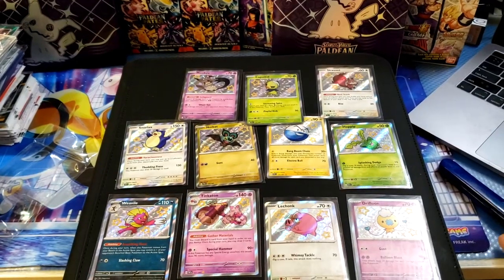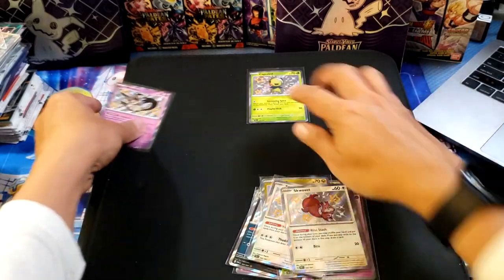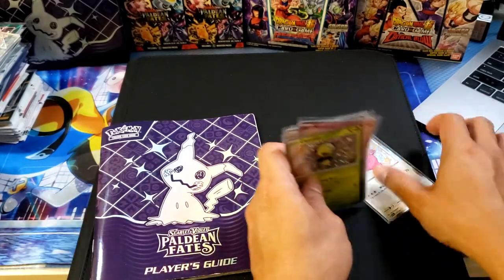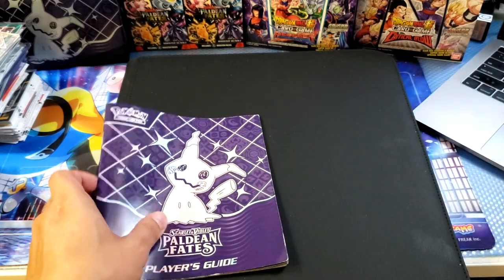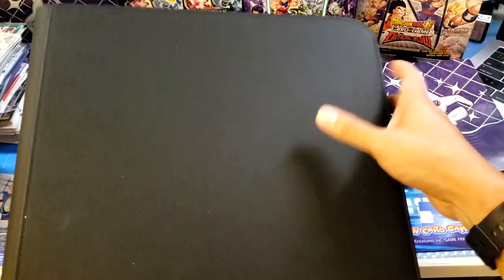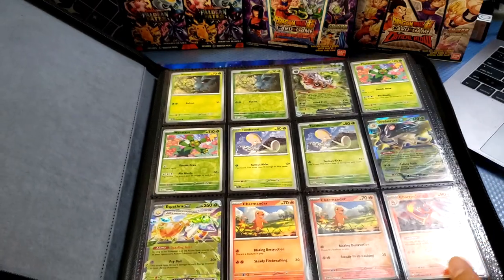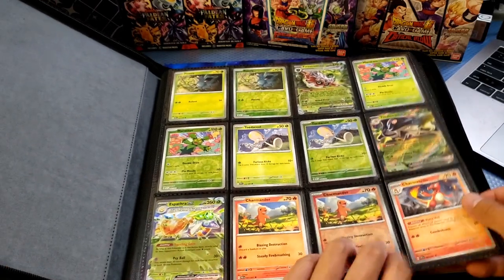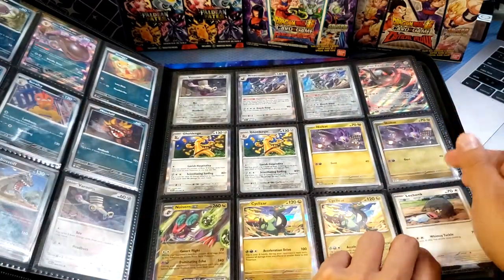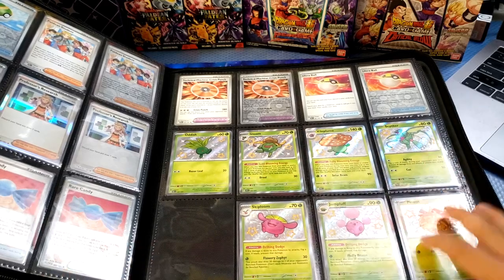We're going to place them in the binder now. These 11 cards go into this checklist binder which you get from the Paldean Fates Elite Trainer Box. The total binder set cost me around 11,000 Hong Kong dollars, which is about 1,200 US dollars. There are 12 cards per page in this master set binder, starting with the shining green Pokémon.